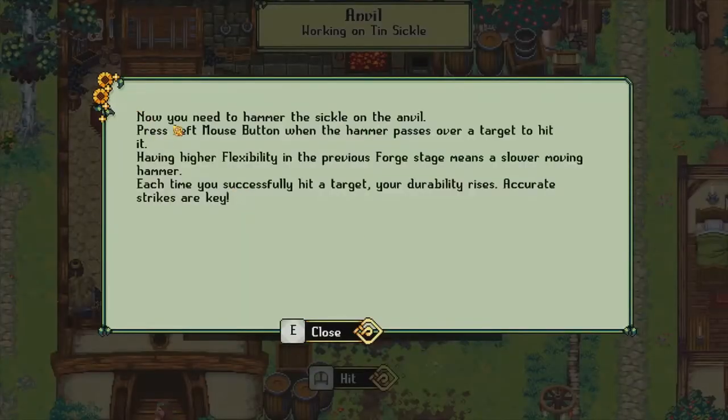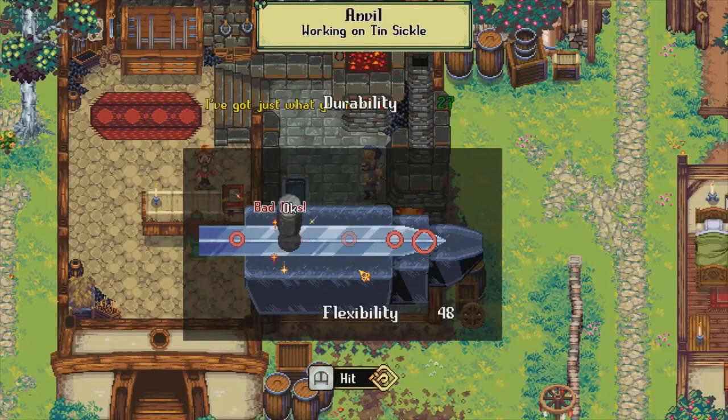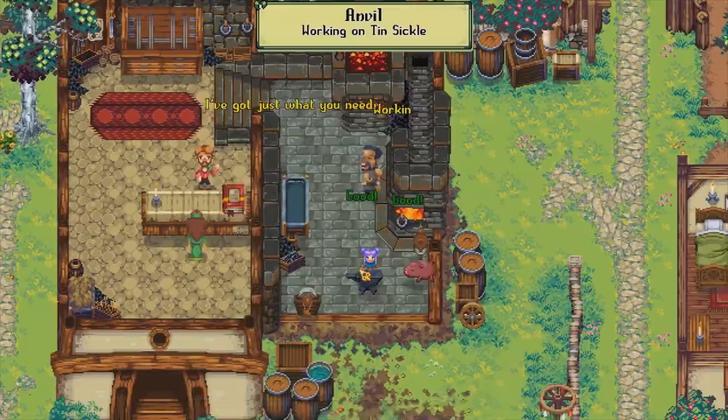Okay, pretty good. Now you need to hammer the sickle on the anvil. Press left mouse button when the hammer passes over the target to hit it. Having higher flexibility in the previous forge stage means a slower moving hammer. Each time you successfully hit a target, your durability rises. Accurate strikes are the key. Whoa! Okay, there we go. Whoa! Boom. Boom. Oh, this minigame is cool.